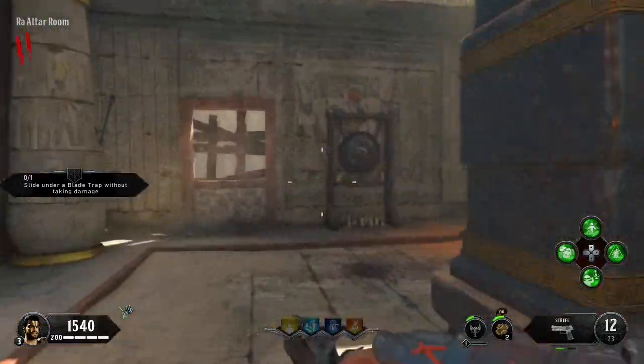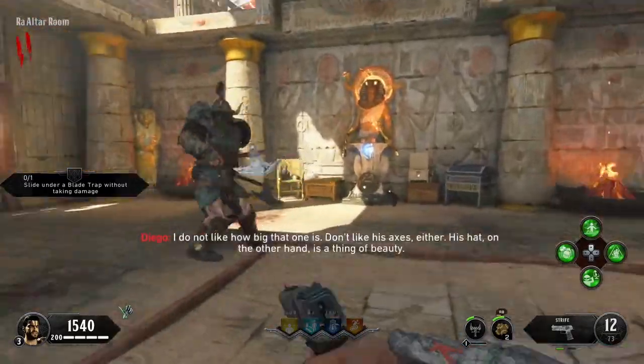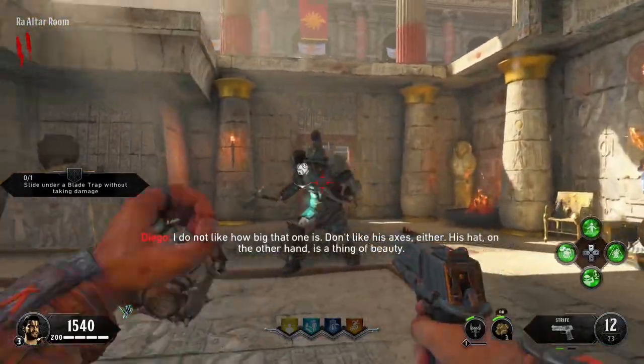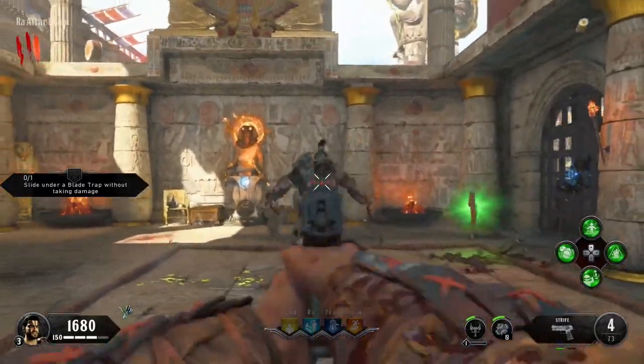What is up guys, this is HeartlessGamer here, coming to you with another Call of Duty Zombies video. Today we're going to be showing you how to open up the Pack-a-Punch, which is the first step of the Easter Egg — opening up Pack-a-Punch — in order to pretty much start everything.